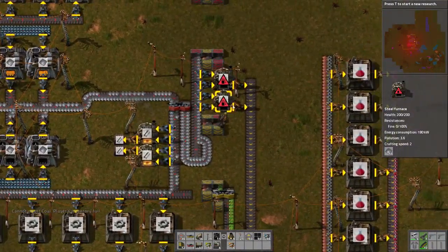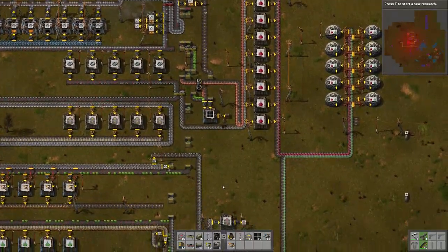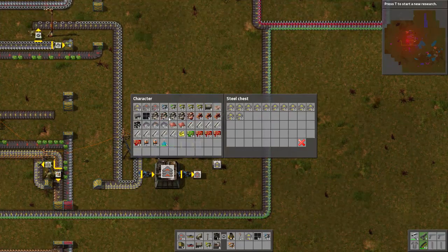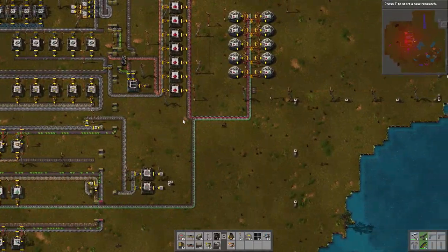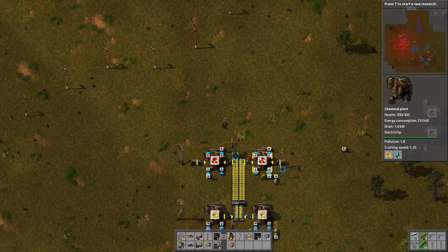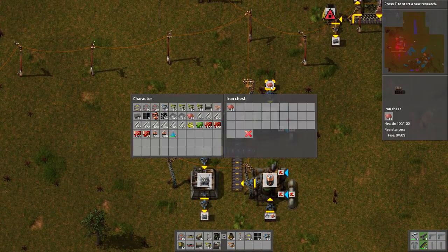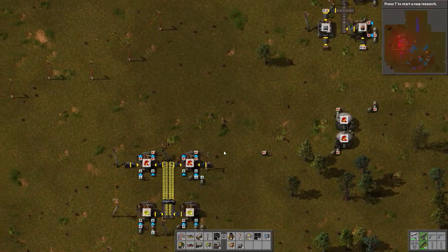I don't need this stone in my inventory, or all of these transport belts. Down by where we have our temporary setup, I will make a chest, chill that down here, and store all of this in there — the stone and the wood. And we can make some more batteries while we wait since we have some iron and copper. This is out of plates, so the sulfuric acid is kind of going down, but that's fine.